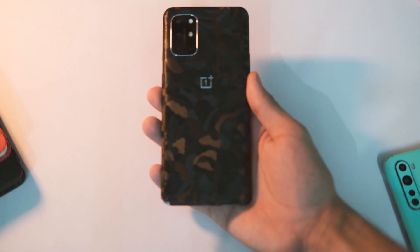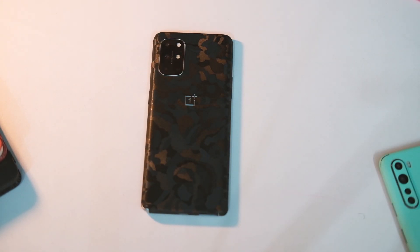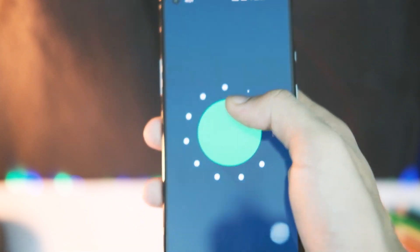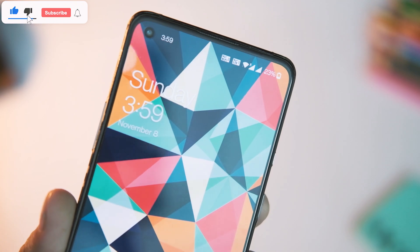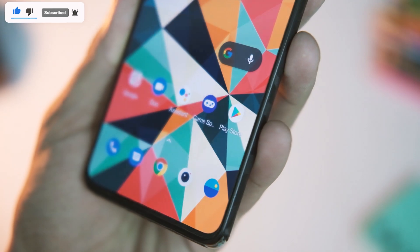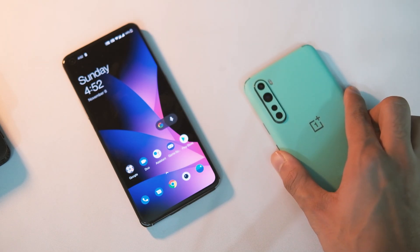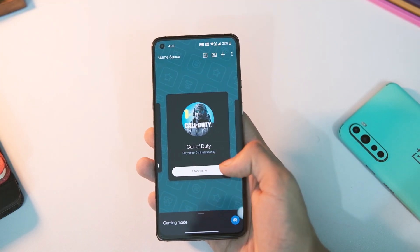The OnePlus 8T is the first device to have OxygenOS 11 out of the box, and it has some really neat improvements, though it does take some design cues from One UI. Let's have a look at some of the good features of OxygenOS 11 that will probably come to other OnePlus devices too, like the Nord — some leaks have said it might get a stable update this month itself, so fingers crossed.